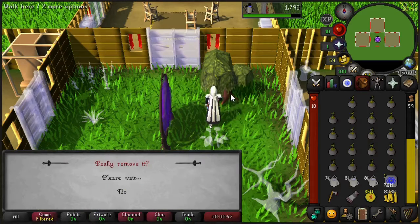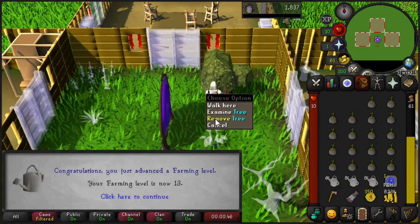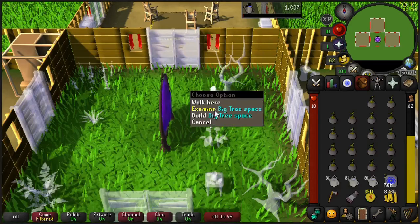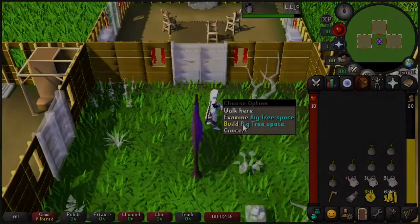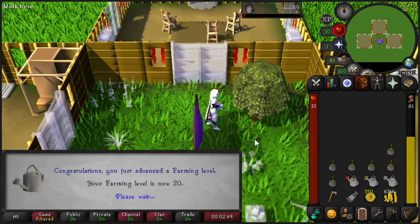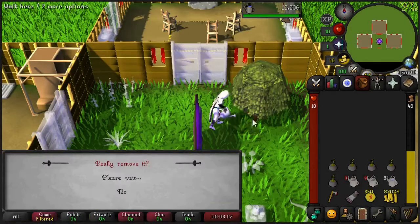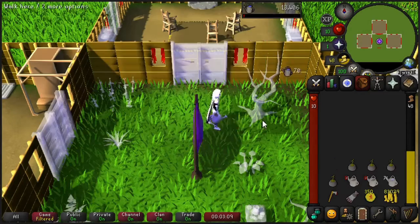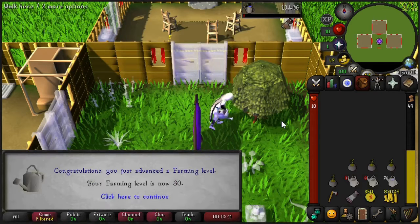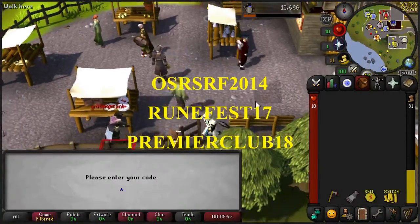I got lazy, to be completely honest, with the farming grind, and I had a stack of money, so I went ahead and started doing bagged plants. This gives both construction and farming experience. We're going to get level 20 farming, and then level 30 farming, which will allow us to plant the willow tree for Enlightened Journey. I only recommend this if you have a lot of money — this took about 800,000 GP to actually do.